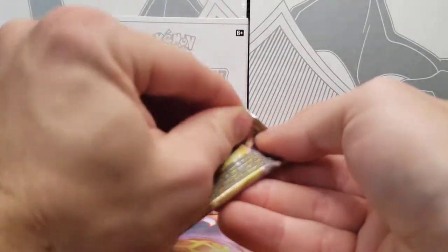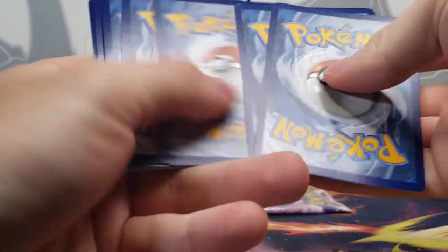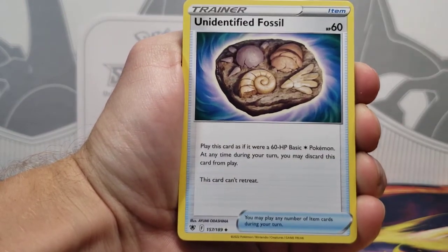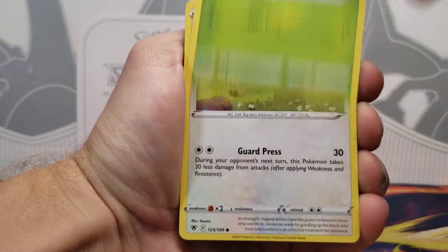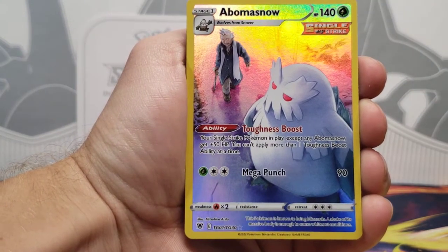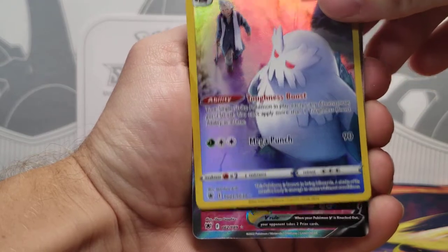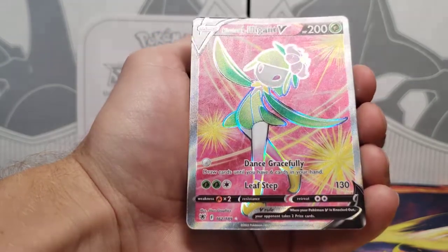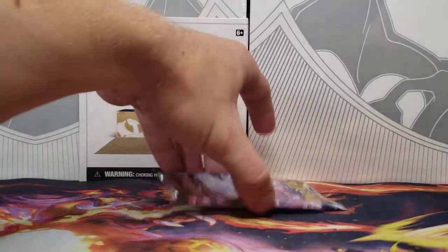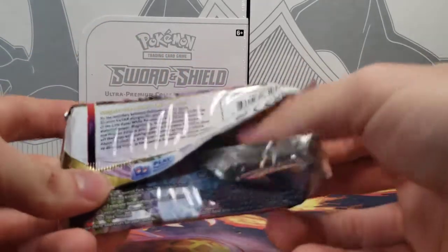Astral Radiance. Overall, the last month or so, Trainer Gallery pulls just really have not been coming to me. I'm hoping we can possibly get one in our final two booster packs. We got Petilil, Stantler, Bergmite, Hippopotas. There we go — finally got one! Unfortunately, it's just Abomasnow, and I already have it. It is the first one — the first half, not the second half, which are a lot easier to get. But we do have a full art: Hisuian Lilligant V 162, a little off-center. But I will take a full art with a Trainer Gallery pull.